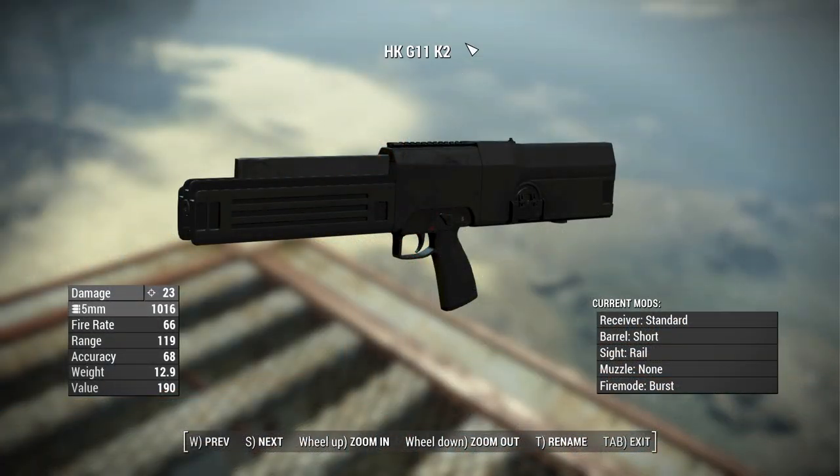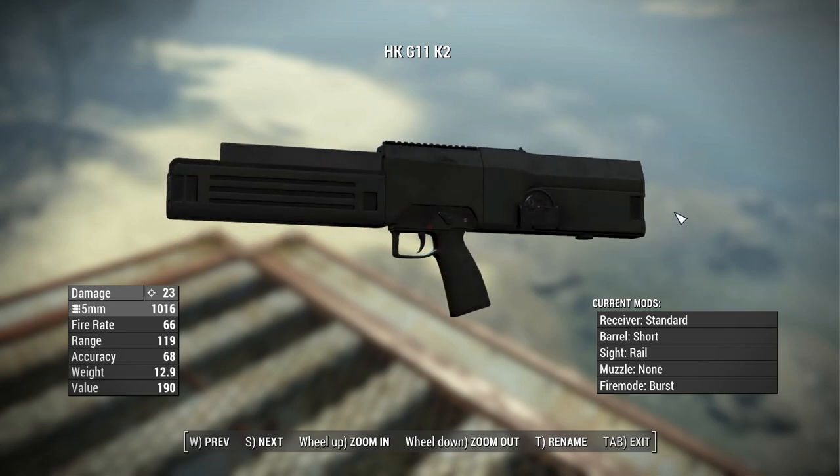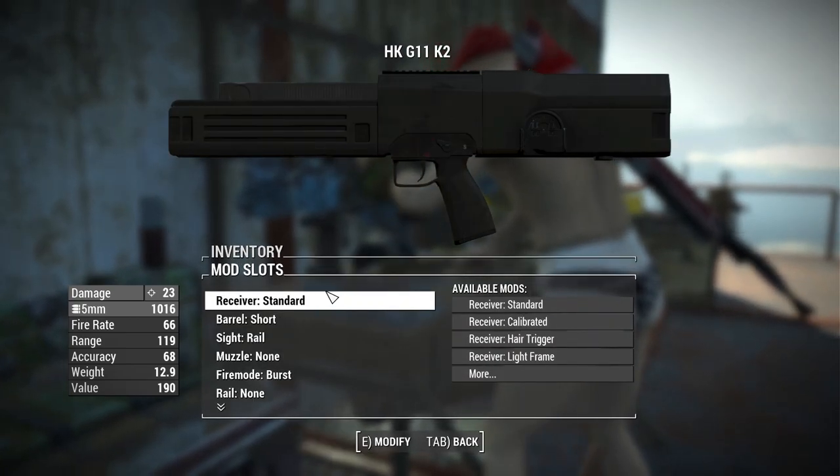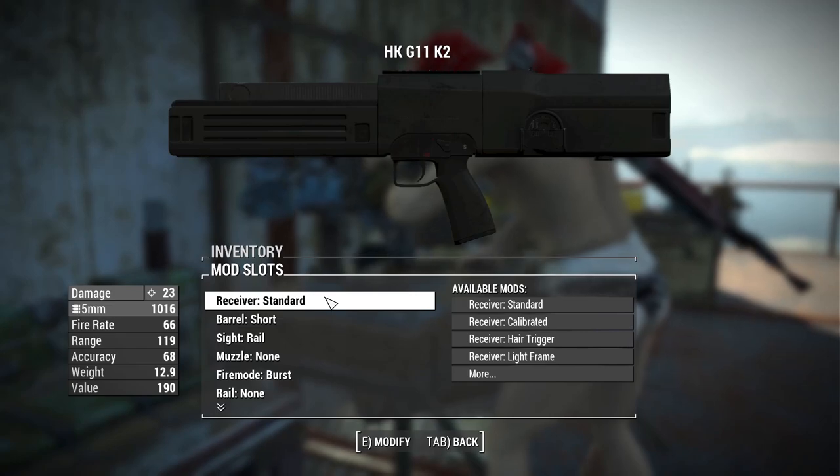Finally, let's check out the stats for the HK G11. Here is the base HK with no modifications and no perks — this is just how the weapon functions standard. We have a base damage of 23, shooting 5mm rounds, a fire rate of 66, a range of 119, an accuracy of 68, a weight of 12.9 pounds, and a value of 190 caps. This thing does have levelless integration if you choose to add it via the menu, making it a nice well-rounded weapon with beautiful custom animations.